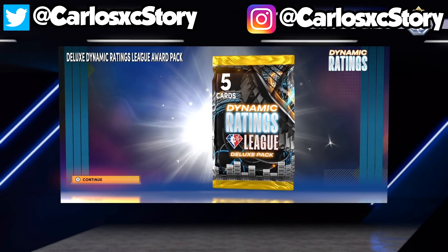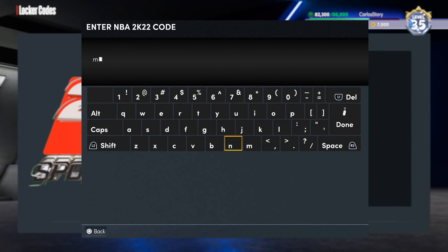Now we gotta get right into the locker codes. So 2K released those out-of-position packs, and the endgame for MyTeam is officially underway now that we're getting these oversized players and out-of-position cards.